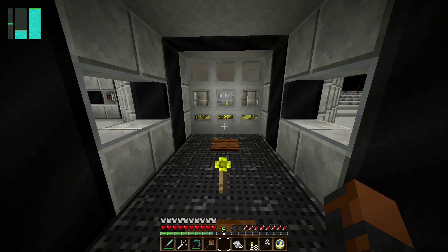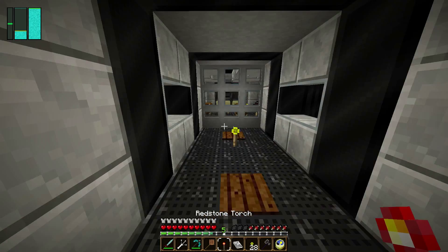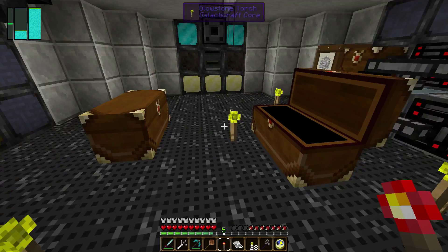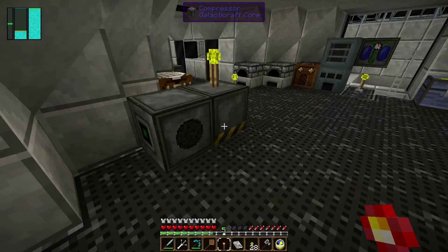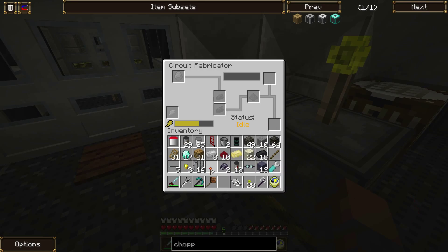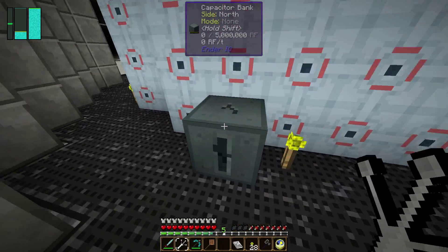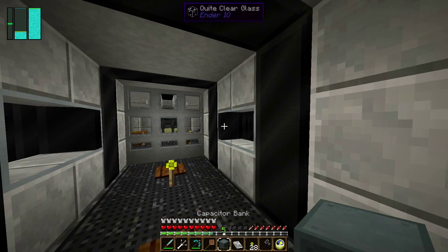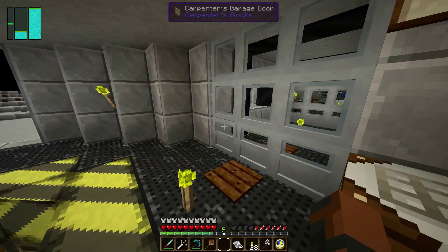We're doing pretty good on those. I've got diamonds now, so I can go ahead and make that electric one. I need silicon and a redstone torch. T-silicon. I need a battery. So many doors, so little time. I just need to charge it up for a little bit. Things are going pretty well, but they're still quite slow.